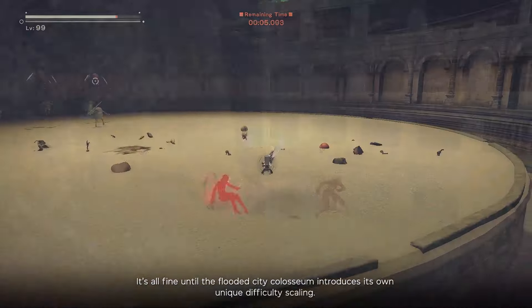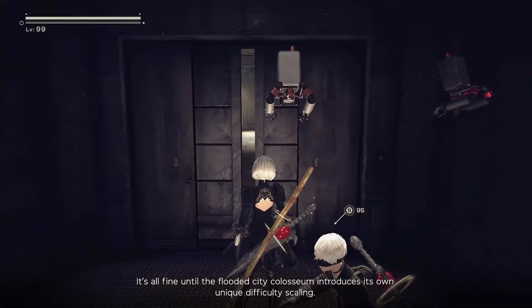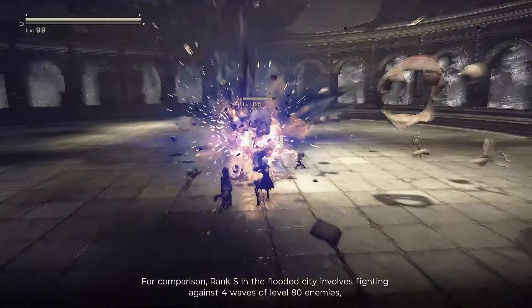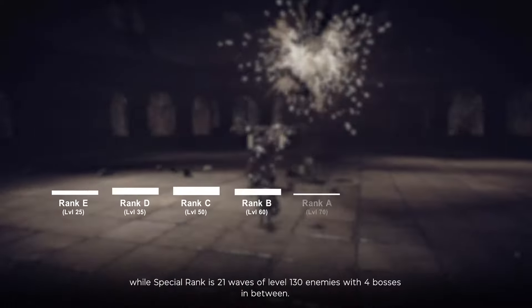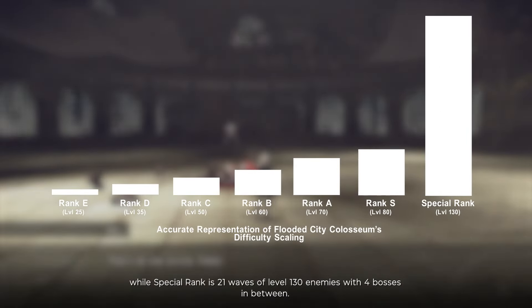It's all fine until the Flooded City Colosseum introduces its own unique difficulty scaling. For comparison, rank S in the Flooded City involves fighting against 4 waves of level 80 enemies, while special rank is 21 waves of level 130 enemies with 4 bosses in between.